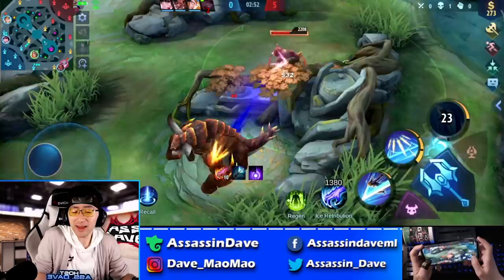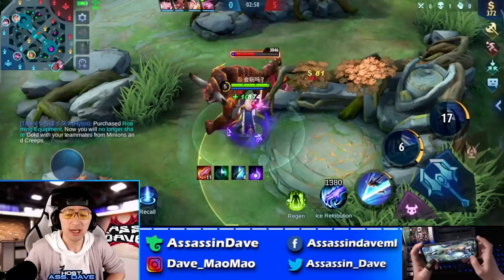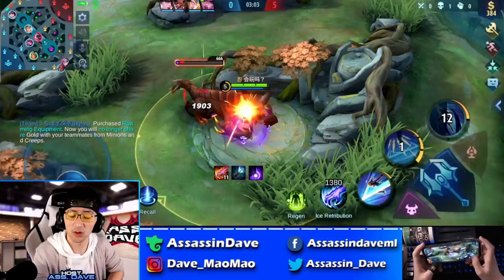Our early game wasn't the best — 0-5 starting. The Hylos was complaining about our team being dumbasses and all that stuff. I have to admit, early game I actually did play like a dumbass. I thought I could solo the Luoyi there pretty easily, but Luoyi was bullying our mid lane and I went in with my skill set — it just wasn't enough.